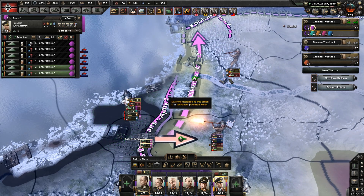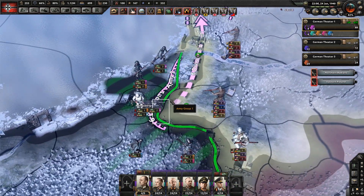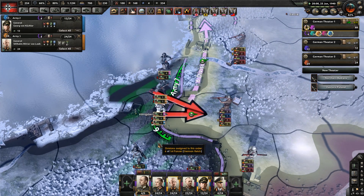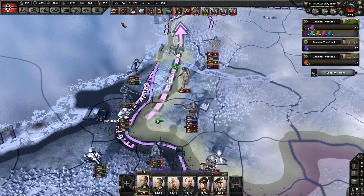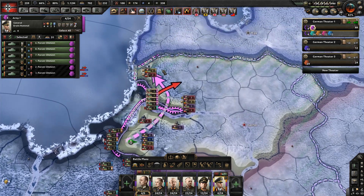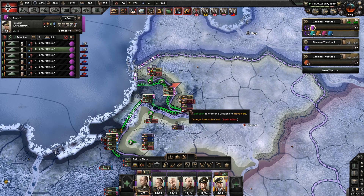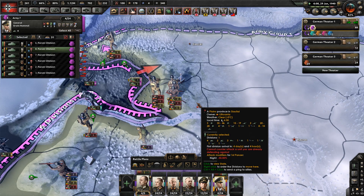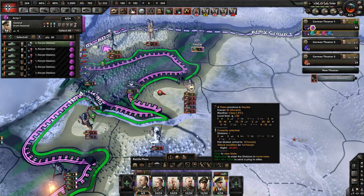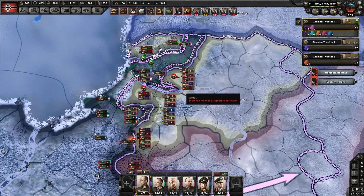Number three: money and economy added to this game. I know some people will say there already is money and economy based on civilian factories, but that's not what I mean. What if there could be actual money added into the game, and you could do things like increase your production output for a certain number of days if you have enough money, or instantly build certain factories in certain areas? Kind of like through your decisions tab — spend five million dollars to prioritize army guns or something like that.